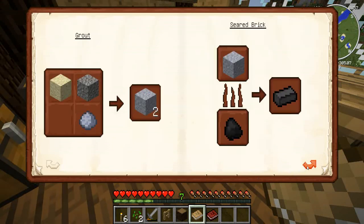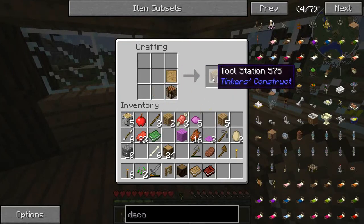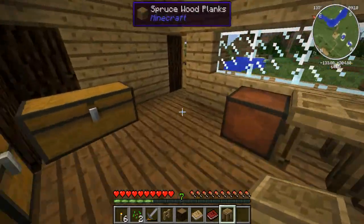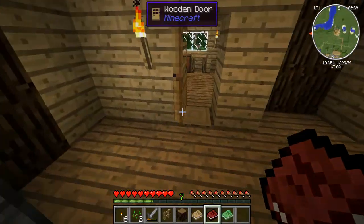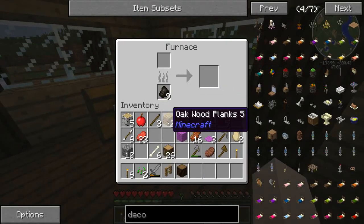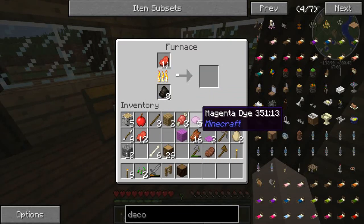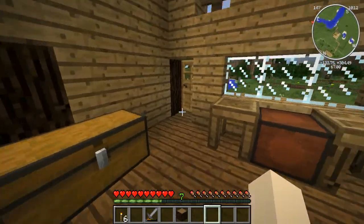The other thing we need to make is seared bricks. So we need sand, gravel and clay to make grout. So now we have a tool station. I don't know if these need to be in a specific order. And then we've got Materials New Volume Two and Tinker's Weaponry. We need to cook this meat - that'd be a good idea. Let's put this dye away. My chest is so messed up now.